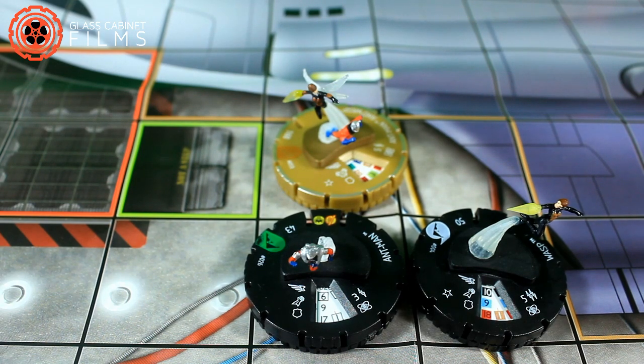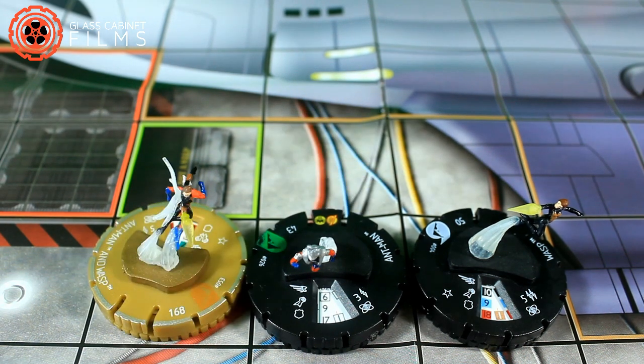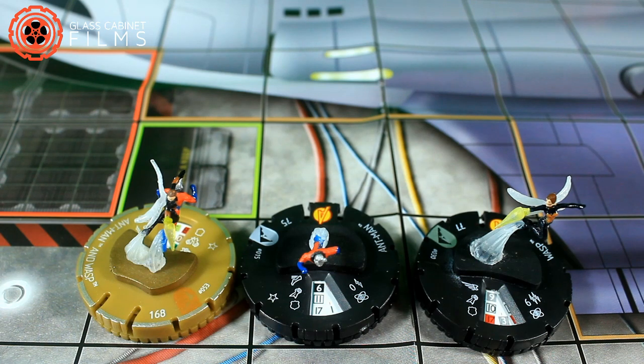To give a second example: Ant-Man at 43 points and Wasp at 50 points equals 93 points. Can they merge into the Ant-Man and Wasp duo figure that is 168? No, they can't — the two figures that merge must exceed or equal the point value of the duo figure, and 93 does not meet that. We also have an Ant-Man at 75 points and a Wasp at 77 points, which also does not equal 168, so those figures cannot merge either.